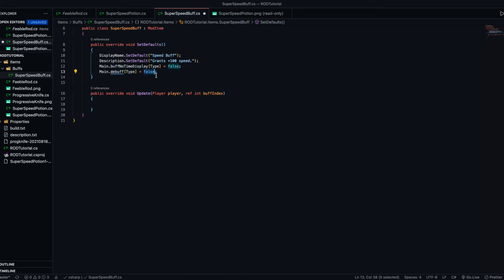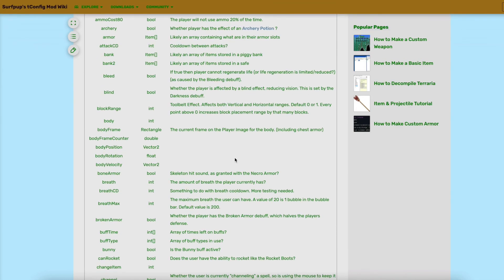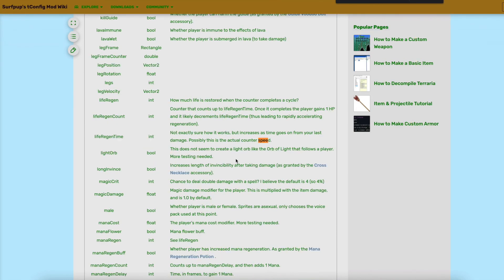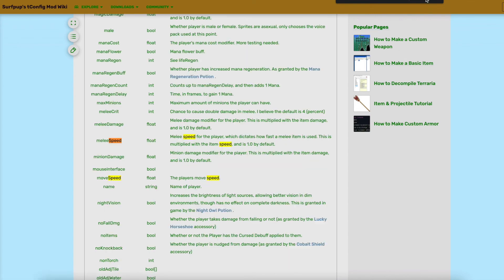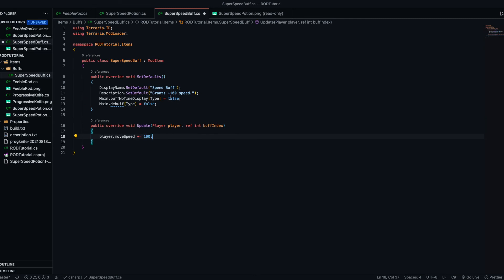There's a good website - I'll link it in the description - which has all of the player class properties. If we search for 'speed' we can see there's moveSpeed which is a float, and that's what we want to update. So player.moveSpeed plus 100 will grant a plus 100 speed bonus.